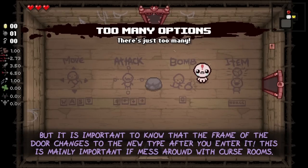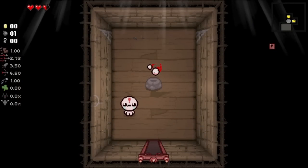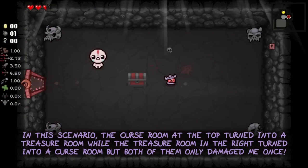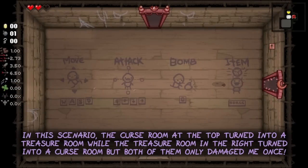It is important to know that the frame of the door changes to the new type after you enter it. This is mainly important if you mess around with curse rooms. In this scenario, the curse room at the top turned into a treasure room, while the treasure room on the right turned into a curse room. But both of them only damaged me once — the top one when I entered it and the right one when I left it.